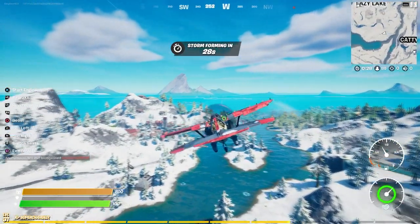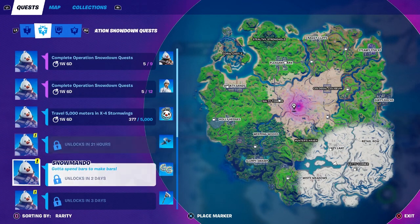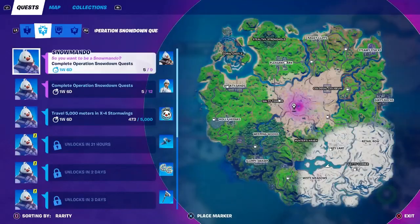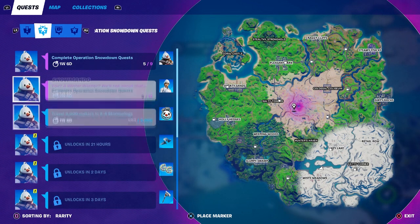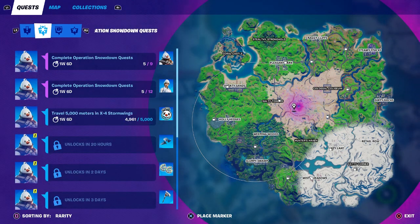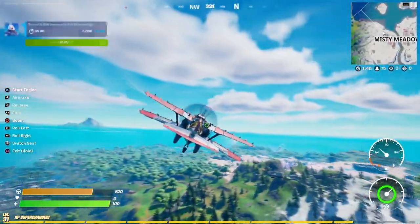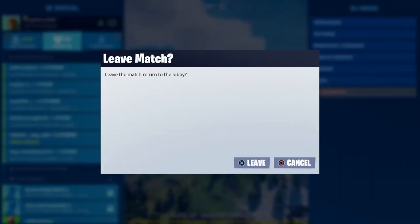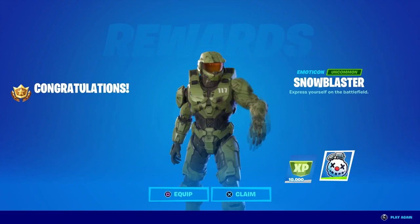It's pretty simple, guys — it's one of the easiest challenges ever. Just get in the plane and fly. You can see the challenge going up as you travel. Look, I'm already getting 1,000 instantly. And I'm about to reach 5,000 traveling. That's it — boom, 10,000 XP. Now what I'm going to do is just basically leave the game, and once I leave the game, I unlock the reward. That's it. It's so simple — it's one of the easiest challenges ever.